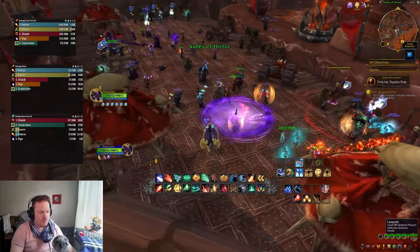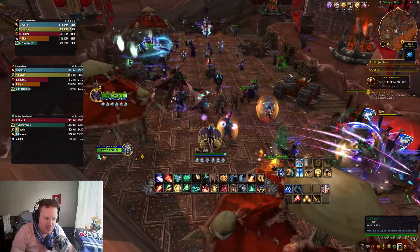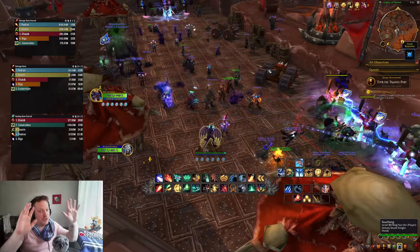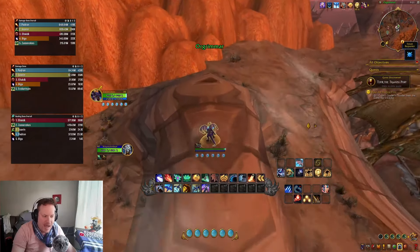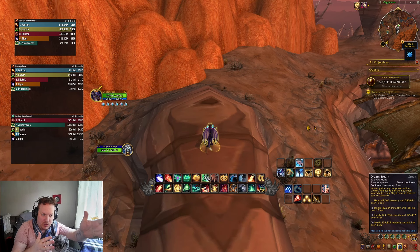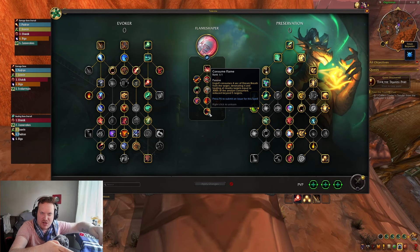Watch this — we're going to Dream Breath into a Temporal Anomaly, and then watch this Engulf. I just did two of them! The amount of healing you're going to be able to produce from this in a raid scenario is just disgusting. What's happening is I have Dream Breaths on a lot of people, five of those people are going to get hit with Engulf, and that Engulf is going to consume Dream Breath on each of those five people and detonate it, healing everybody five times for the 300% amount consumed.